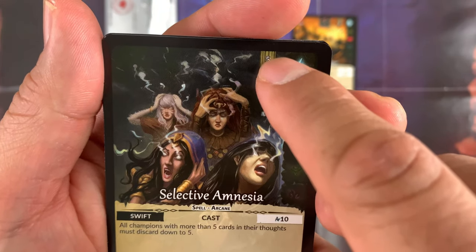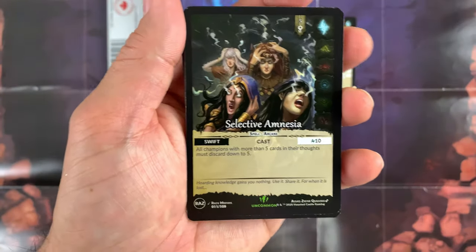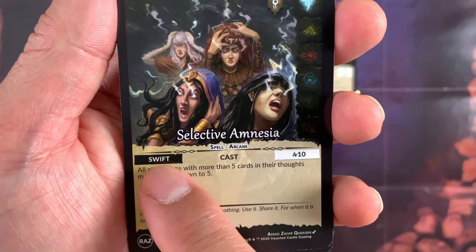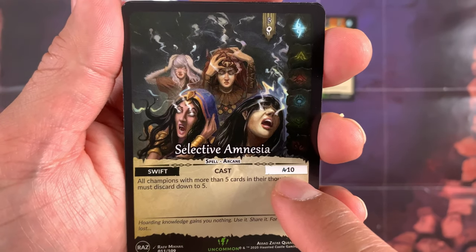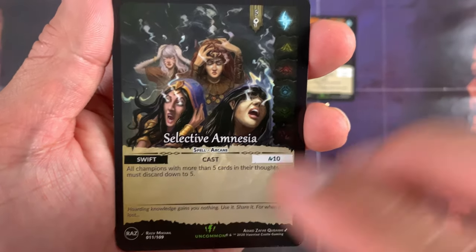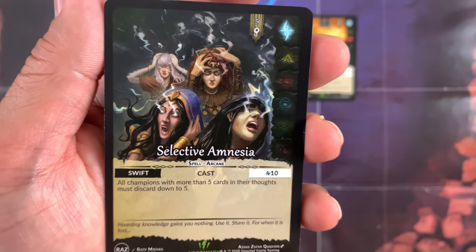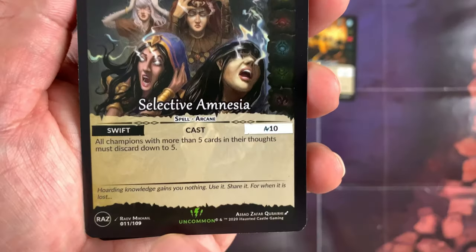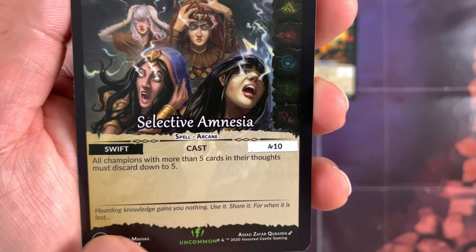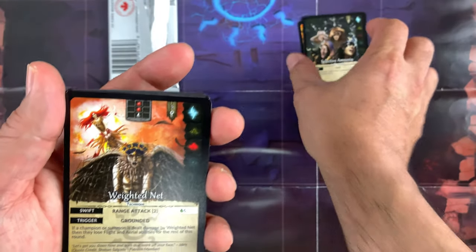Next is Selective Amnesia — an uncommon spell, arcane type, no health. Chi value is 5, consuming 5 on the 250 timeline. Any hero can use it. All swift — Swift Cast costs 10 aura. All champions with more than five cards in their thoughts must discard down to five. 'Thoughts' means cards in hand, and swift is like an instant in Magic. The flavor quote reads: 'Hoarding knowledge gains you nothing — use it, share it, for when it is lost.'